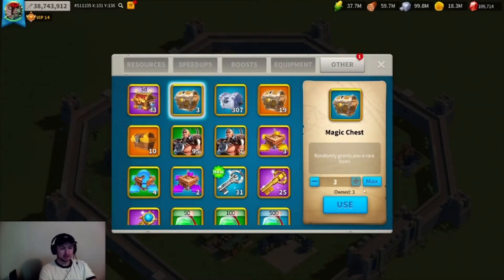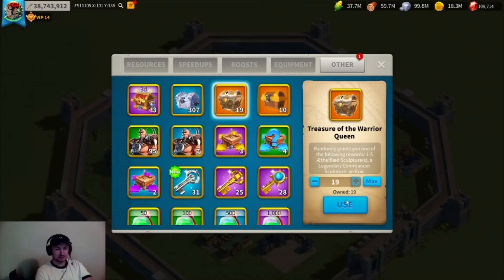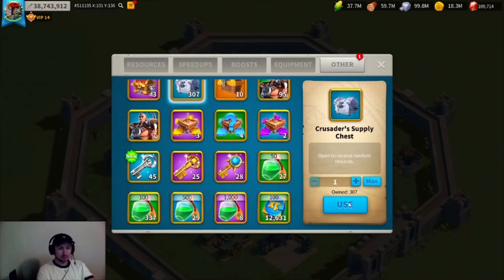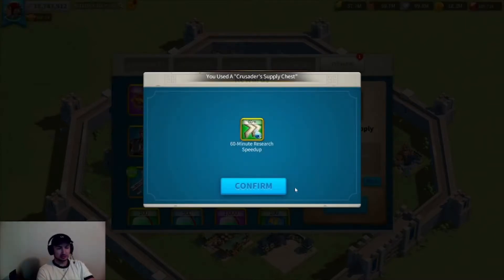Nothing good from that. Let's open these up — 18 Richard heads, that's pretty good. Magic chest, some AP books, treasures, eight heads — we need some more of those.